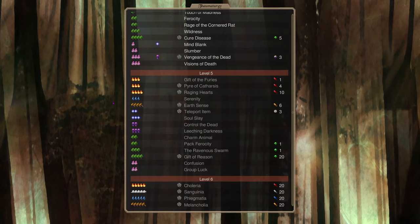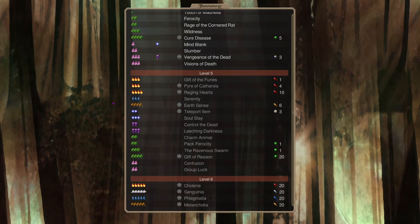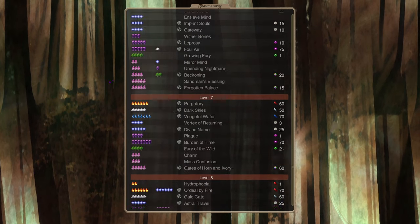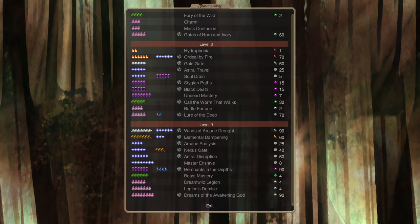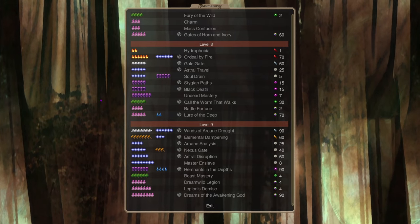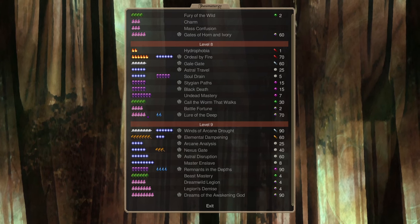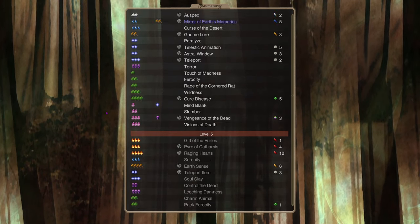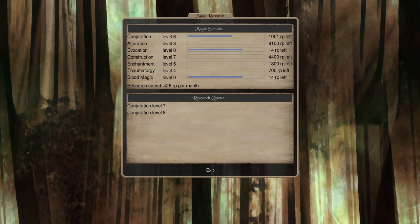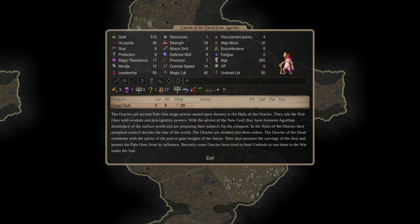Let me know in the comments if you prefer this format — where I talk specifically about the spells Agartha really capitalizes on — because it cuts down video time a lot. I'm trying to keep video times down so you can jump in as soon as you join a game, quickly learn the nation, and have fun. If you'd prefer I go back to covering every spell in every school, just let me know in a comment.